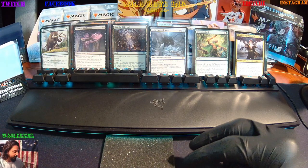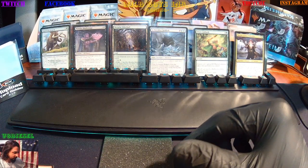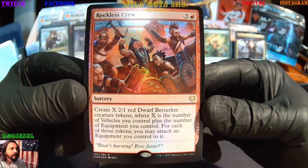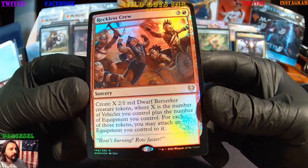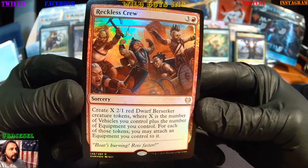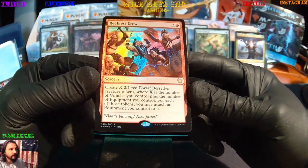Frost Auger — we've seen that. And here we go — our second rare! Full foil: Reckless Crew! There it is — boats burning, row faster. They don't give a care! Beautiful. Two good hits back to back!